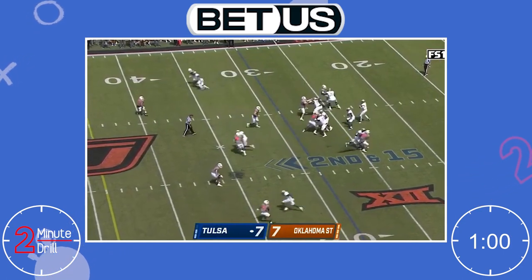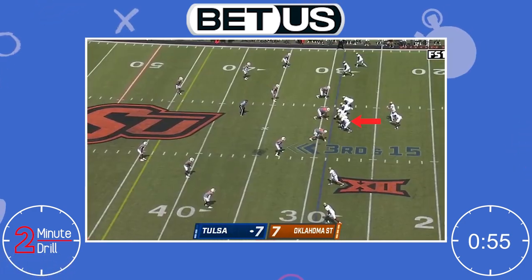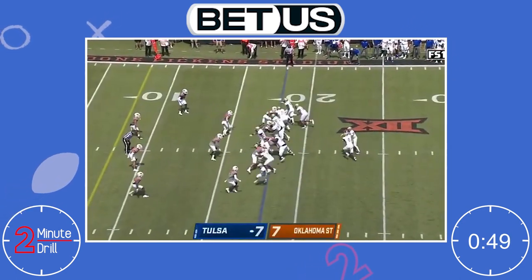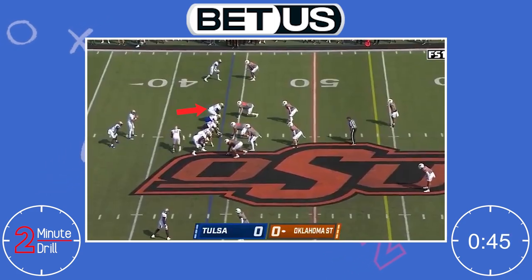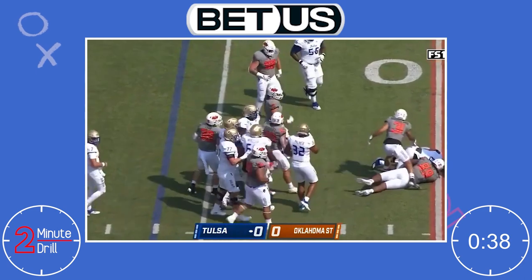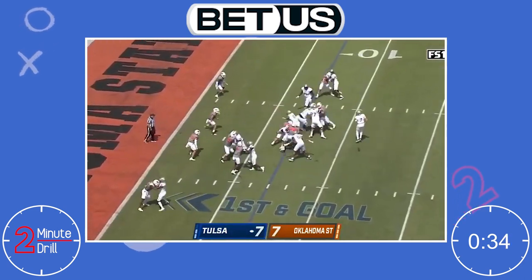Smith has violent hands and packs a heavy punch to stop rushers dead in their tracks. However, if the rusher lands his hands on Smith first, Smith doesn't have a great anchor and can get pushed back. In the run game, Smith is aggressive and physical. He is one of those guys who loves to take players down and plays through the whistle. He always finishes his blocks and uses his strength and hands to create lanes for running backs. Smith is quick to the second level but often bumps his chest with his assignment instead of using his length and power to block.